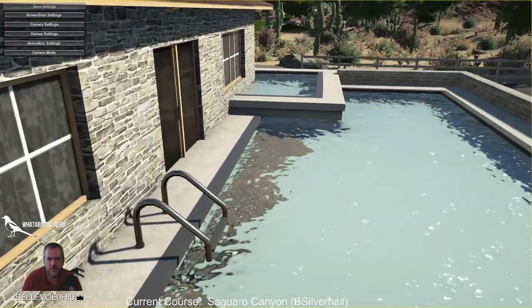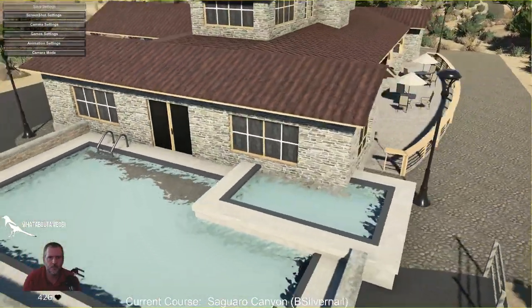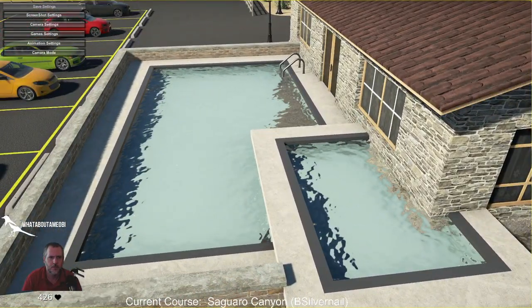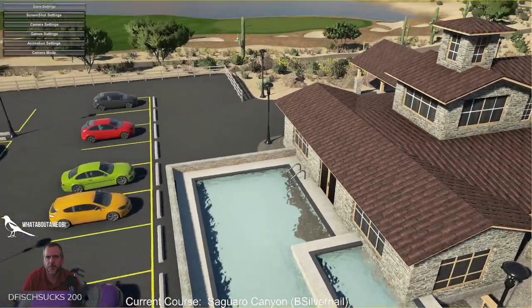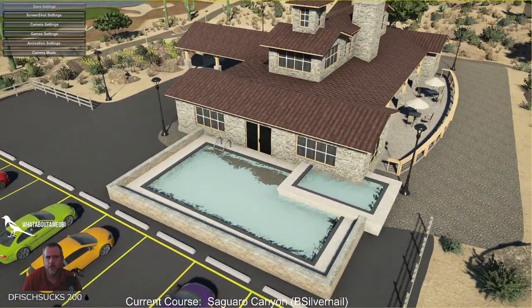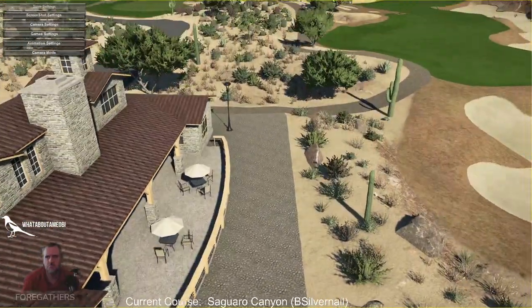Ooh. What's going on with the pool? Is that just a shadow, or like a reflection or something? Yeah, it must be. It's reflecting off the clubhouse, I think. We got our pool, we got our hot tub, small patio there. Nice.